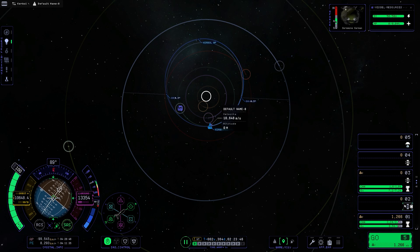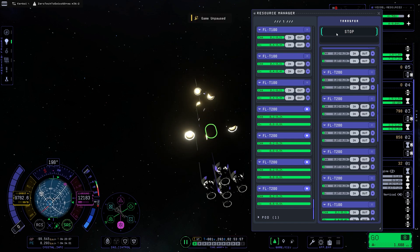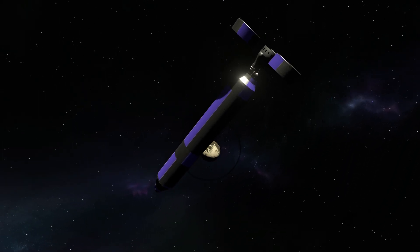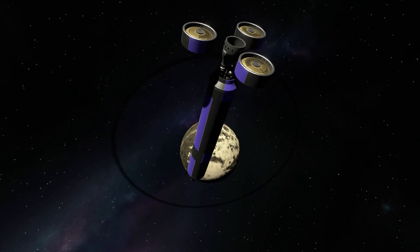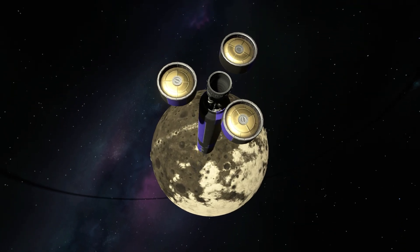I would note that if you were to do gravity assists with this build, you could go anywhere — though whether you could return or not is another question. Along the way, there were some fuel transfers required for this particular build, as we don't yet have fuel ducts. Using the couplers and manual fuel transfers, we made this somewhat efficient.